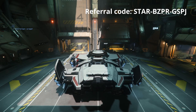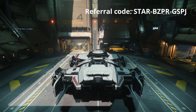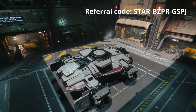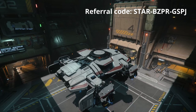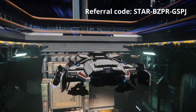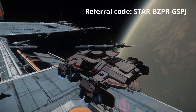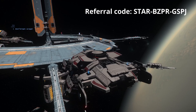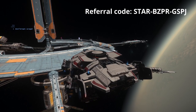Hey fellow Starter Citizens, Scrap Chat here. In today's video, we'll be covering everything you need to know about the space station that maintains a geosynchronous orbit directly above Loraville — that is Everest Harbor. If you're interested in playing Starter Citizen, make sure to use the referral code listed here and also in the description. You'll earn additional credits of in-game money when you do.